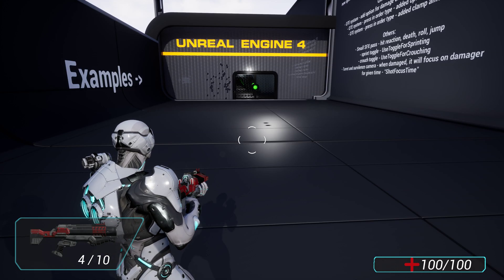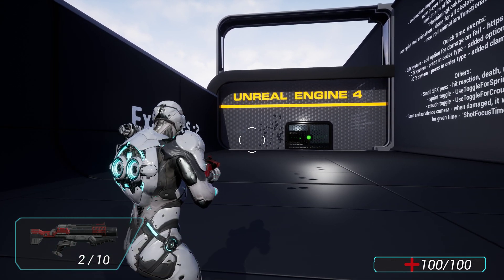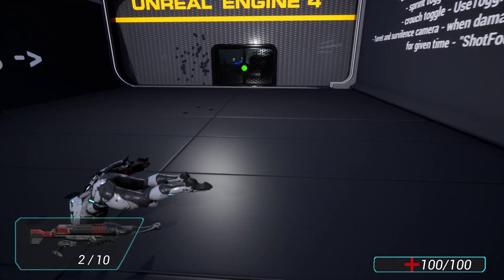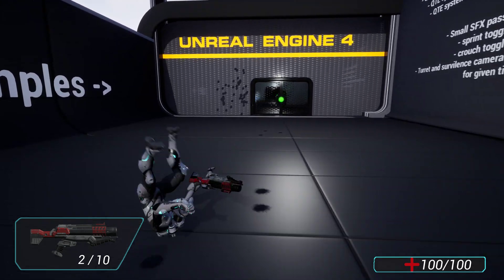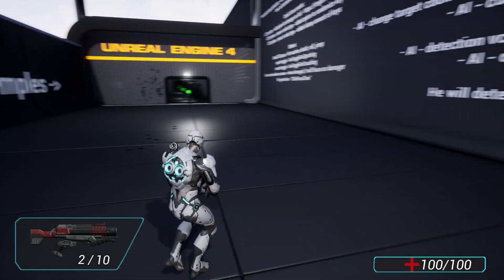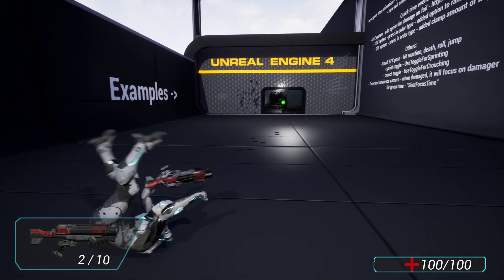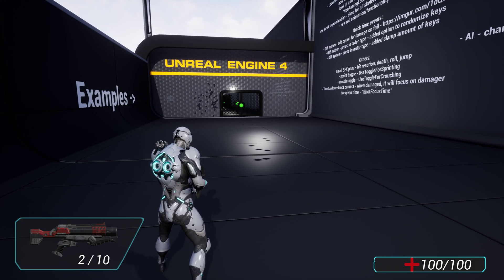We also have a new crosshair for the shotgun. There's also a new roll — it's one animation, but the player character now rotates toward whatever direction you want to roll. Before it was pretty janky and slow; now it's much better. You can also tweak the roll distance with the curve in the animation — how far the character is supposed to roll.